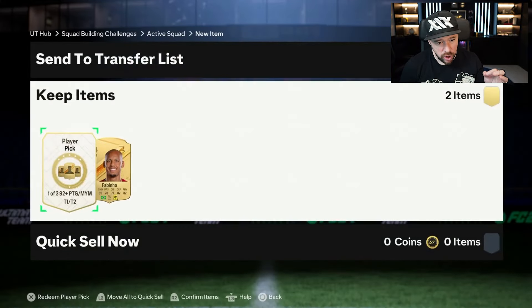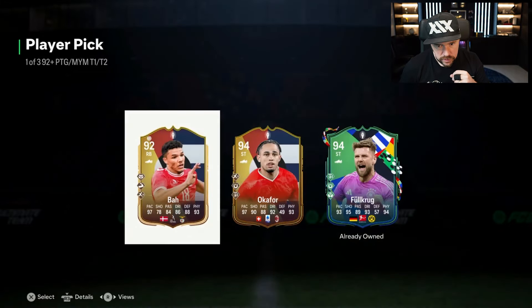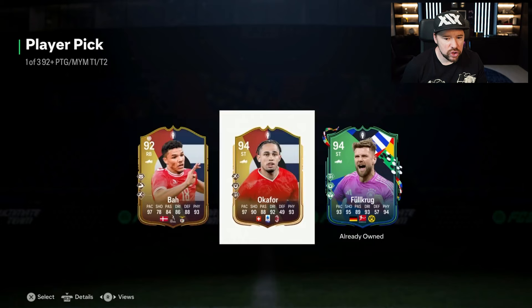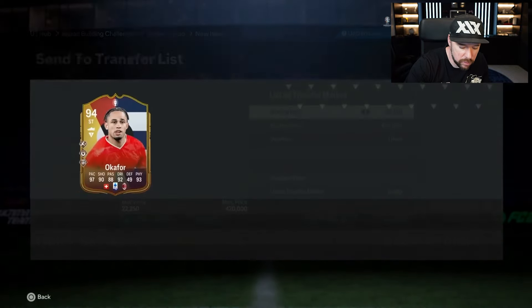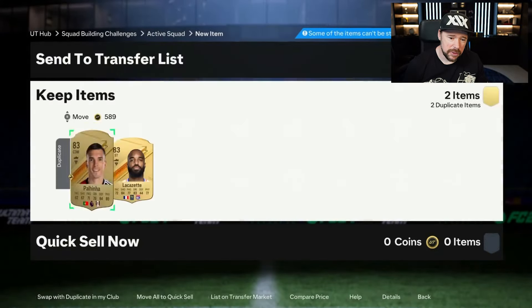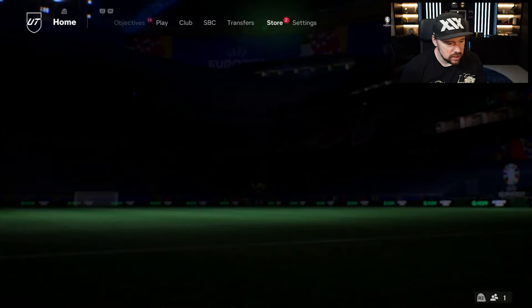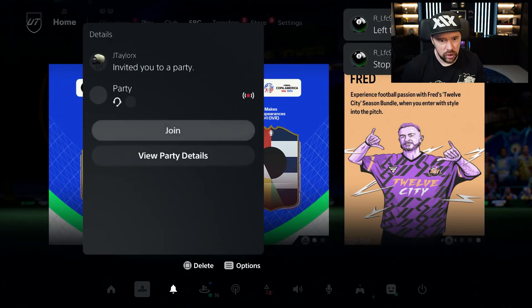Here we go with the next pick — the 1 of 3, 92 plus. We've got Fullkrug, Okafor and Bar. Now Okafor is a good player for sure, but he's cheap, isn't he? I'm pretty sure he is anyway — he's definitely the one I would be going for. He's 45k. I'm now starting to think we might be overpaying on this SBC.